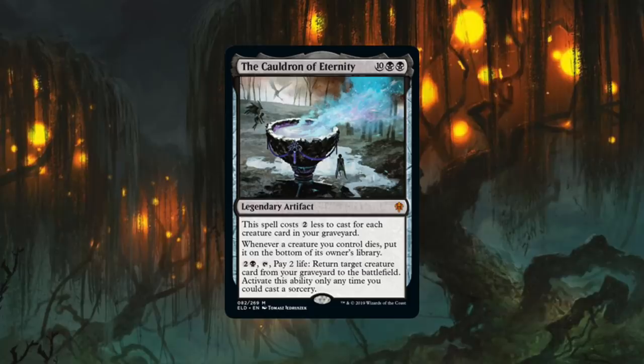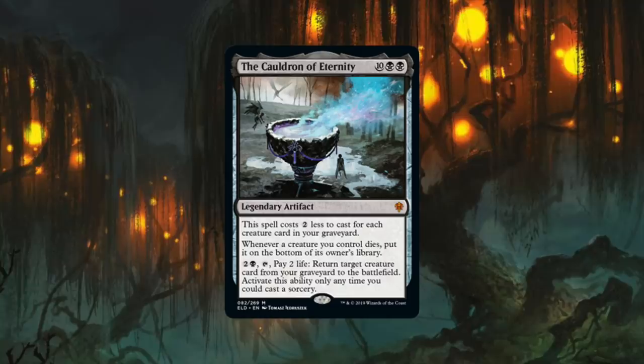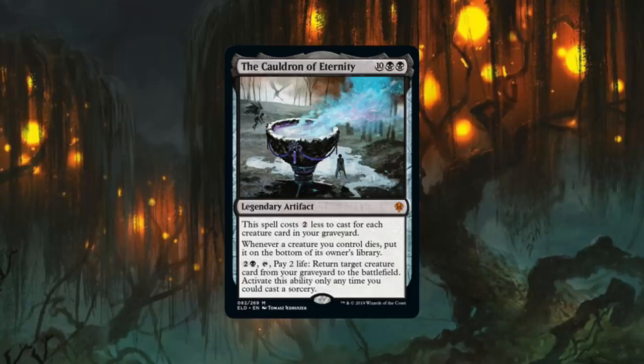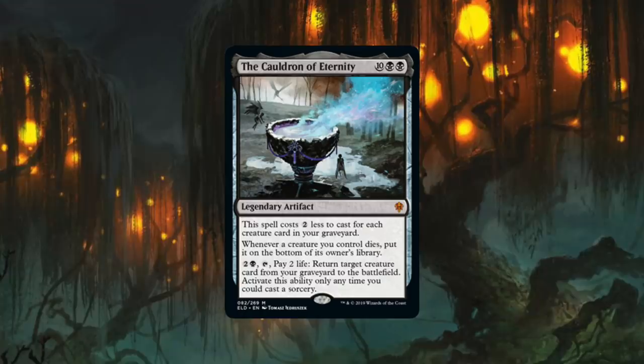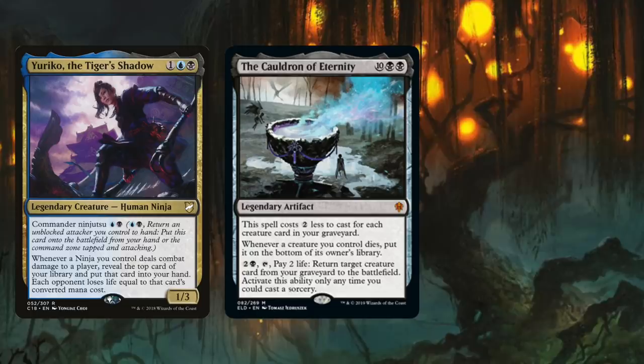The honorable mention is the Cauldron of Eternity. The Cauldron of Eternity seems a bit overwhelming at first with ten generic mana and double black in its casting cost. But this legendary artifact costs two generic less to cast for each creature card in your graveyard. Whenever a creature you control dies, put it on the bottom of its owner's library. Two generic and a black and tap, pay two life — return target creature card from your graveyard to the battlefield, as a sorcery only. I had a great debate with myself over whether this was a card we'd see in a multitude of black decks or just a really potent new card for specific commanders like Yuriko, who obviously just loves Cauldron for its CMC cost.